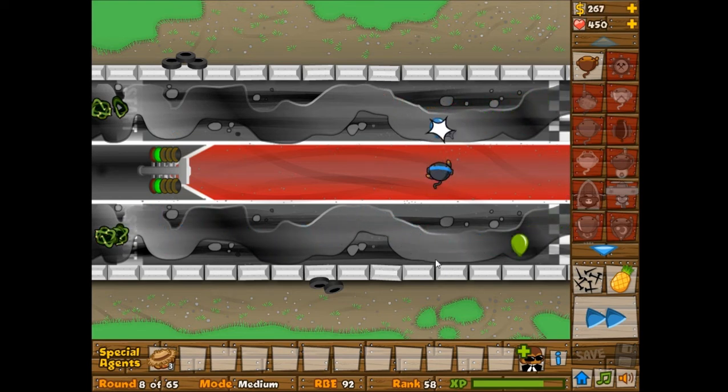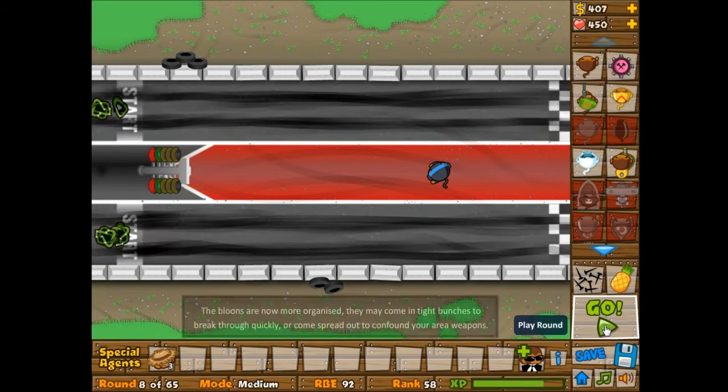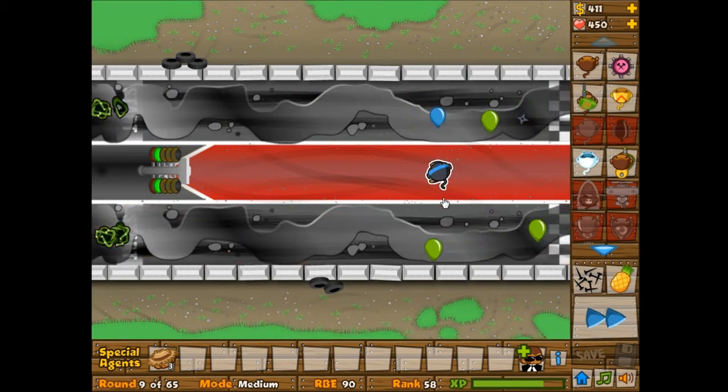It works basically like a spactory, kind of. The ninja monkey should be helpful - it already has camo detection, so that's good. It's able to pop through quite a few bloons, but I do wish it had better attack speed, just because I'm dealing with two different paths of bloons.